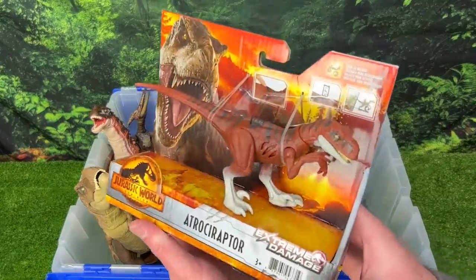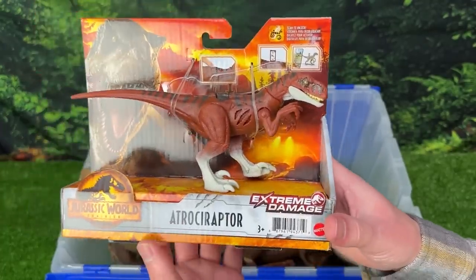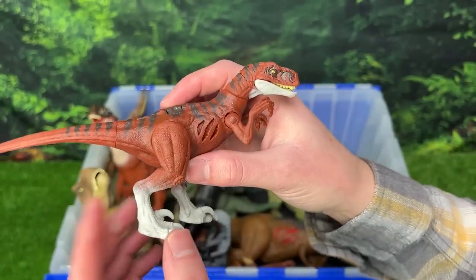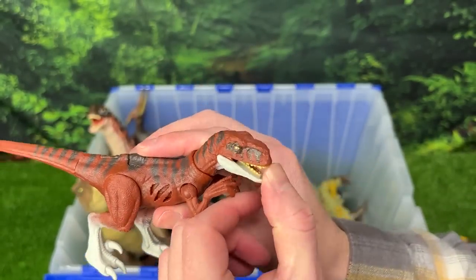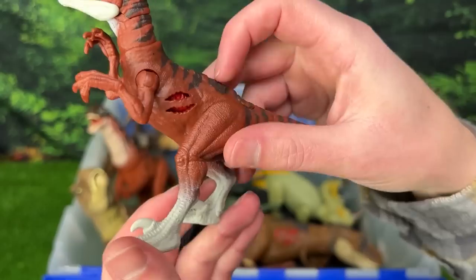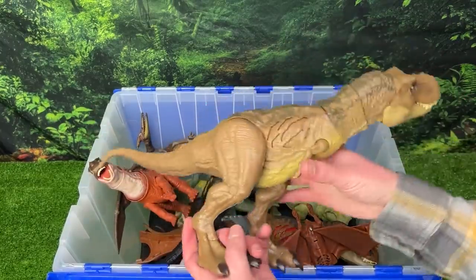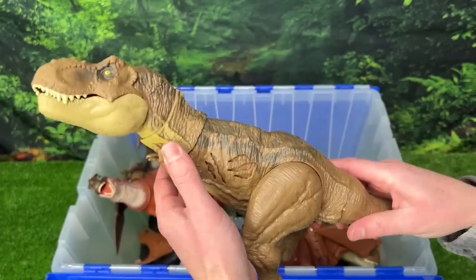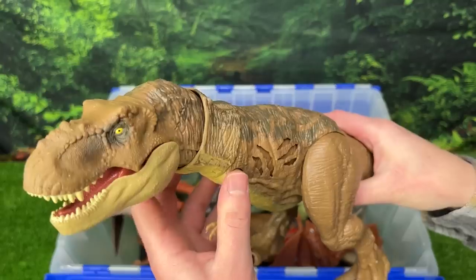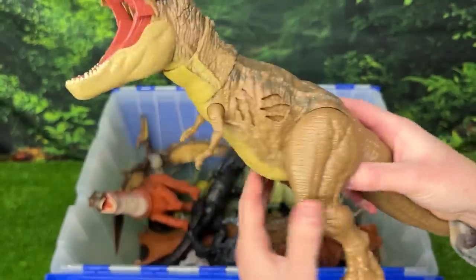Up next I've actually just bought this new one to show in this video — this is the Jurassic World Dominion extreme damage Atrociraptor. I have quite a few other dinosaurs from this series so I'm super excited to add a new Atrociraptor. Let's check out this battle damage on the side — reveal it just by the click of a button, and it shows on both sides. Next we've got another giant T-Rex figure with extreme battle damage on both sides — just like the Atrociraptor, you can click it on and off. Plus the rest of its body is fully poseable — you can even open its mouth all the way for a giant roar.